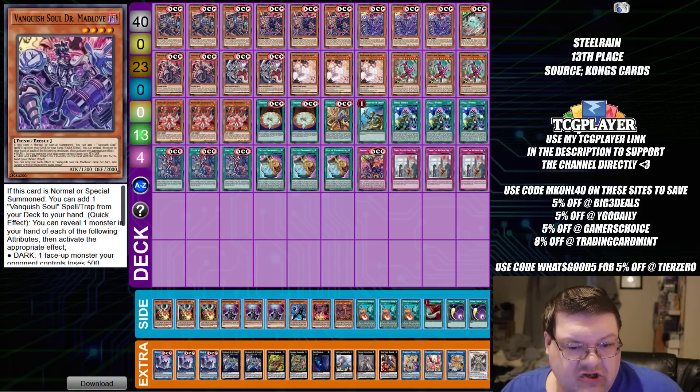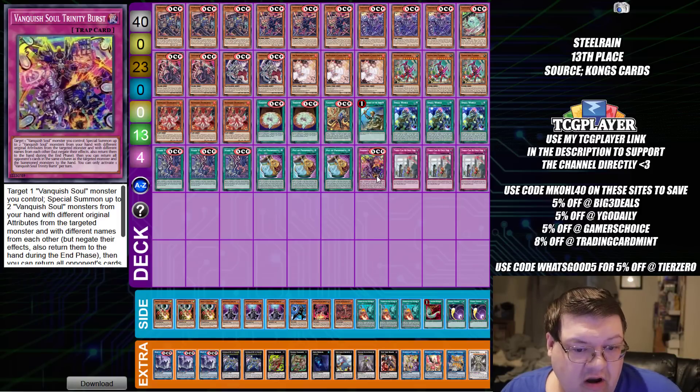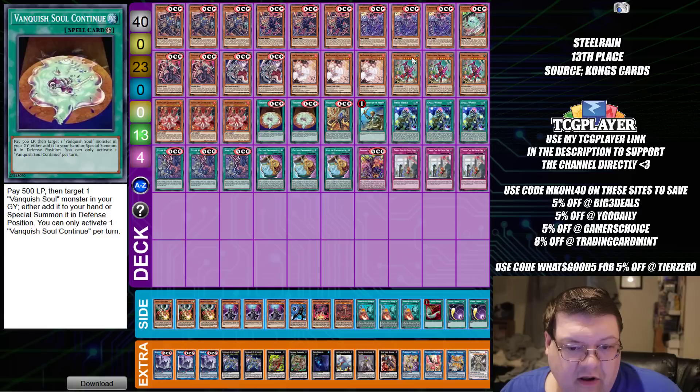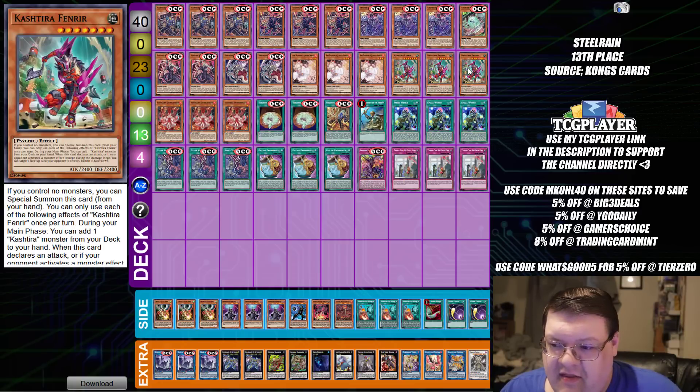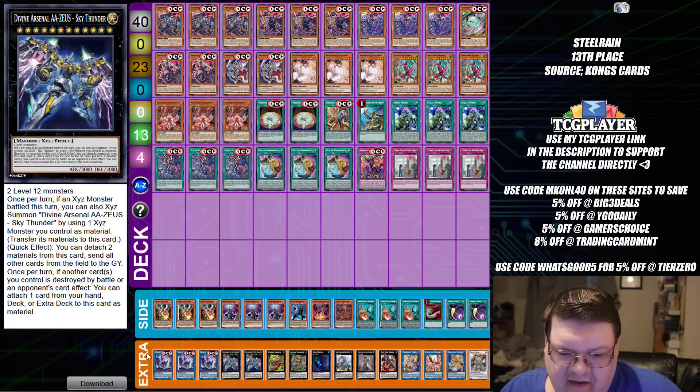Next up, we have Vanquish Soul — this is the TC Boost control build. We're playing Trinity Burst, which is kind of interesting, and of course Kurikara and Fenrirs — none of that Blaster shenanigans that you saw with the other list. When you see differences in variations and opinions, I think that's quite interesting overall. We have Chaos Angels, Zeus is in the extra deck — everything in the extra deck is incredibly standard for this.